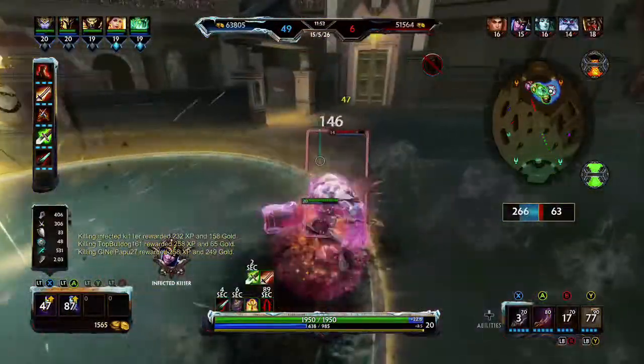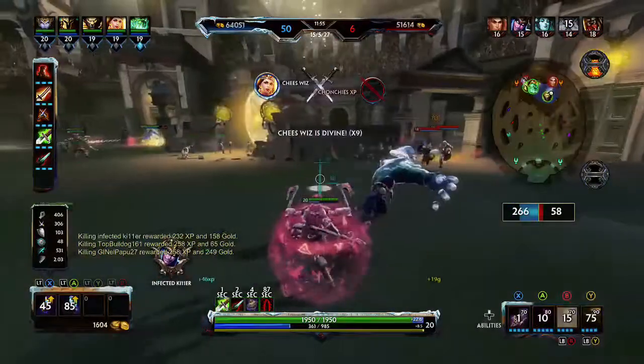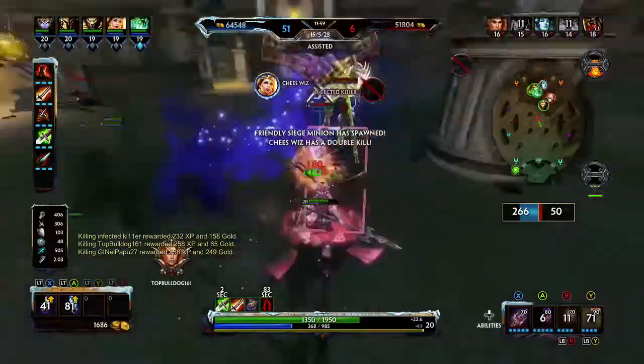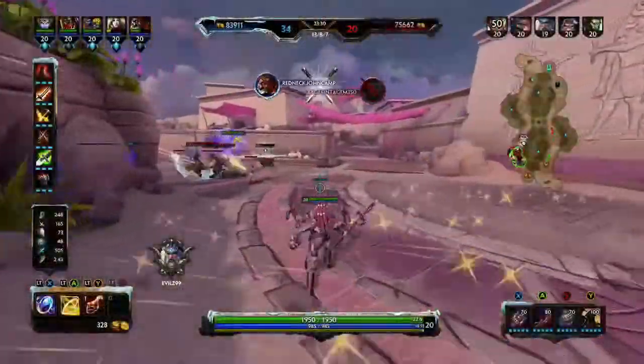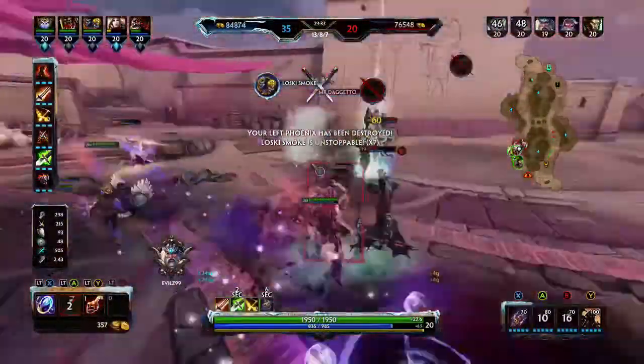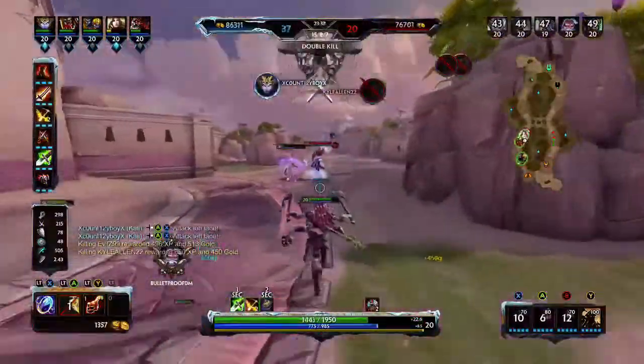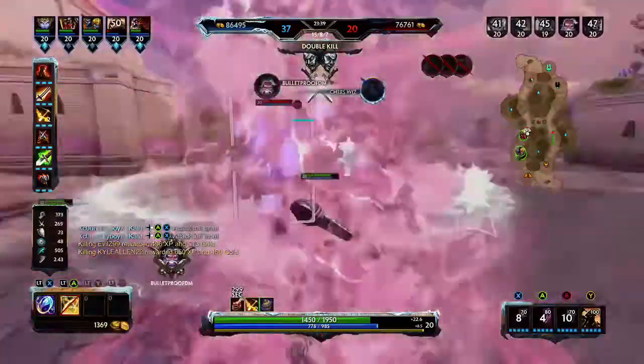Lastly, use your basic attacks to inflict as much damage as possible. Now if you think you're going to die before you can secure the kill, use your ult. Upon activation, Kali becomes an unstoppable force of destruction, creating a damage aura around her.